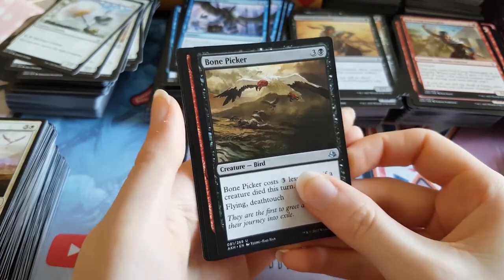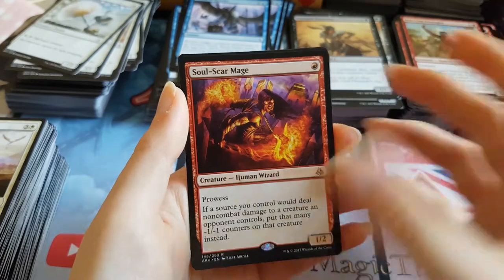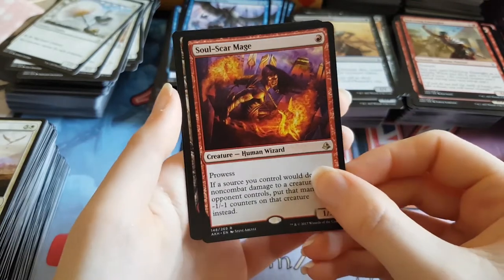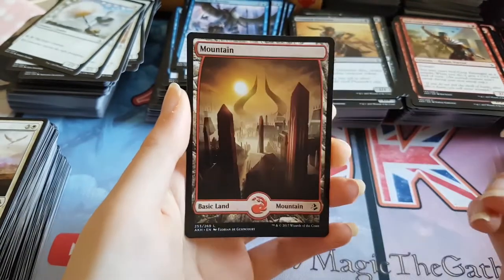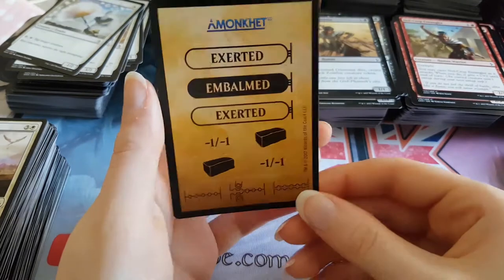And the rare — it's red again. Soul Scar Mage. Not good — not good at all, very bad card. I don't like this card at all. I don't think it's good. And we have a full art Mountain and one of those weird token cards again.